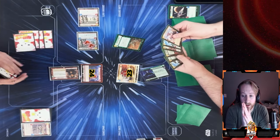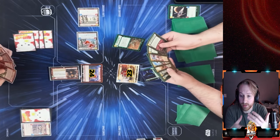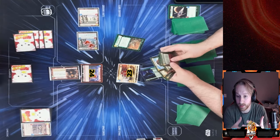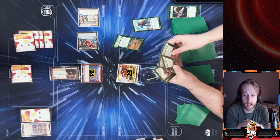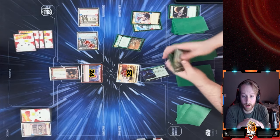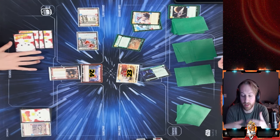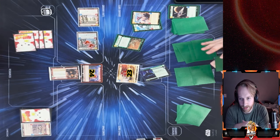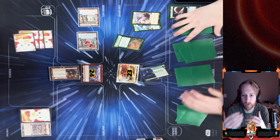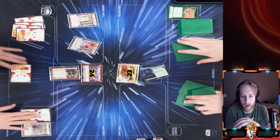He plays Prepare for Takeoff, looking for vehicles to add to his hand. He grabs his Walker and his Strafing Gunship. The Strafing Gunship is really good for board control because it can attack from space into ground units, and those ground units do two less damage back to it. He's probably going to try to control the ground from there.